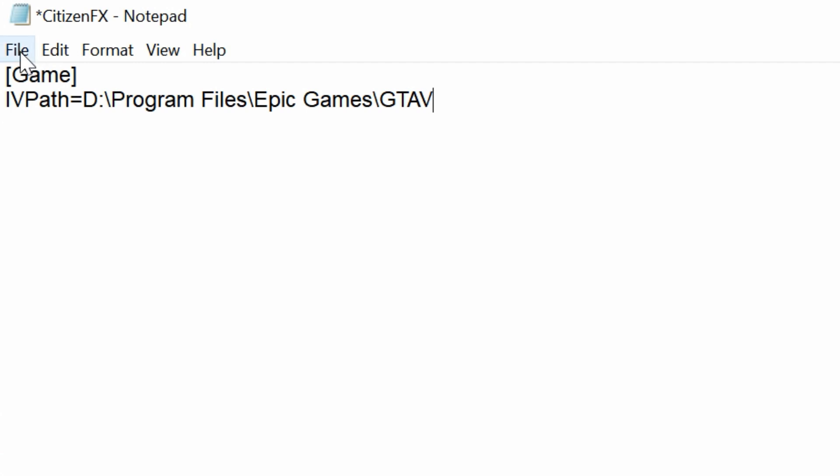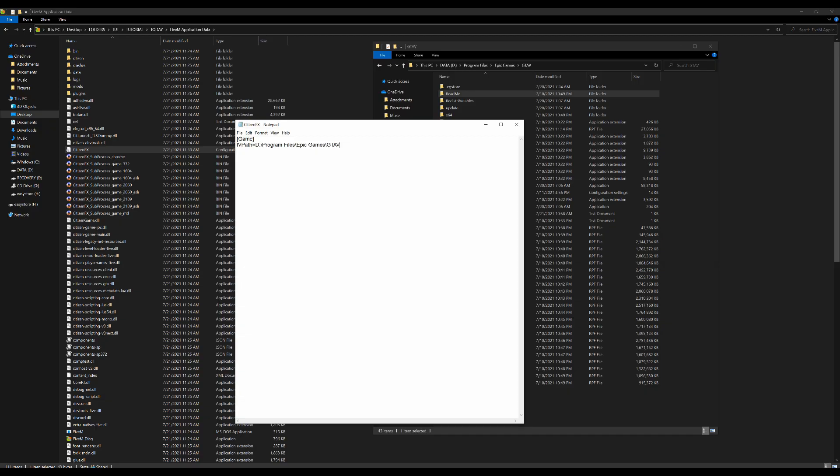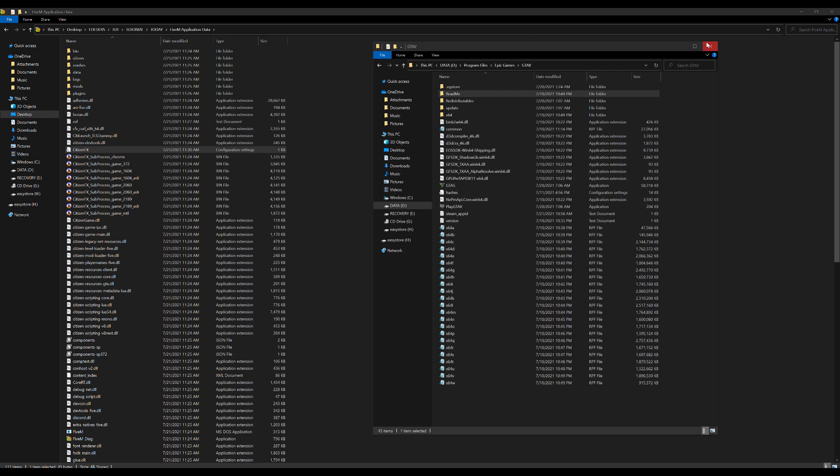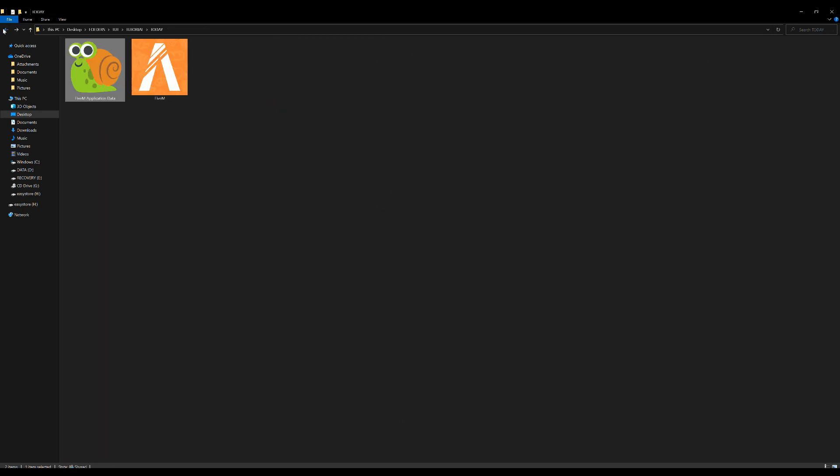Once you've done pasting, go ahead and select File and Save. Then exit out of the notepad and out of the game file folder. Now if you want to run FiveM, go ahead and run it by selecting the FiveM logo.